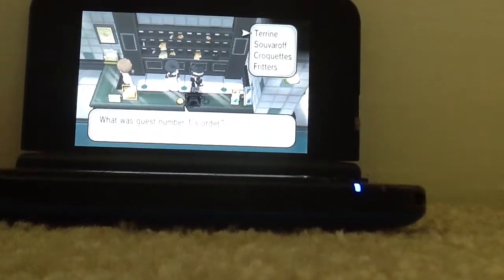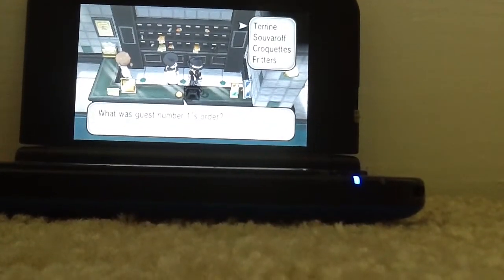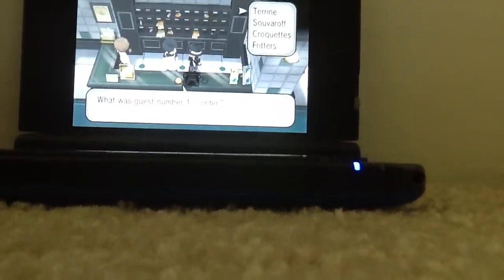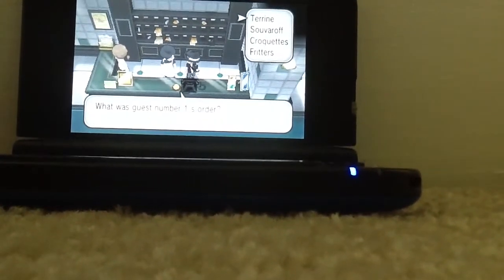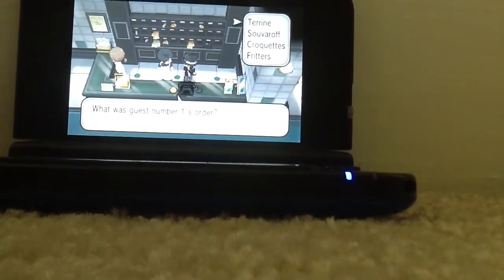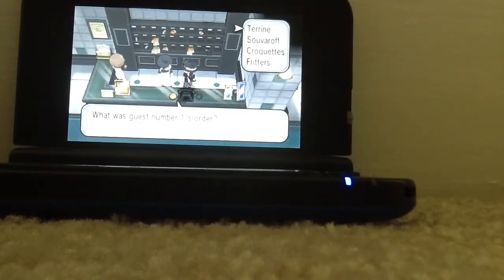What you want to do is go to the Lumicab, or if you find Hotel Richissime, you use it and get there. Talk to the lady at the front desk. She'll ask you, do you want to work here? Click yes.